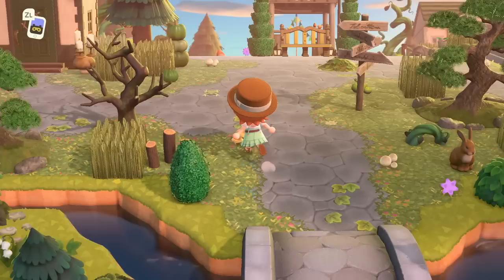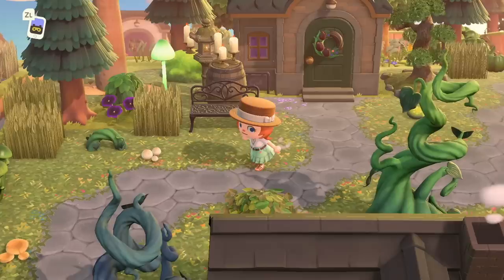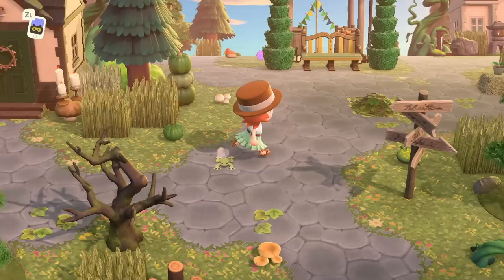Here we are on the island of Whisker, starting off here. And I love this island because the concept that I really appreciate here is one, the scattered houses. Like they're not arranged in a super strict format, but also this inverted pathway. So we've got actual game pathing underneath this custom design pathing so that the stone takes up this entire area, and then there's grass overlaid on top of it.